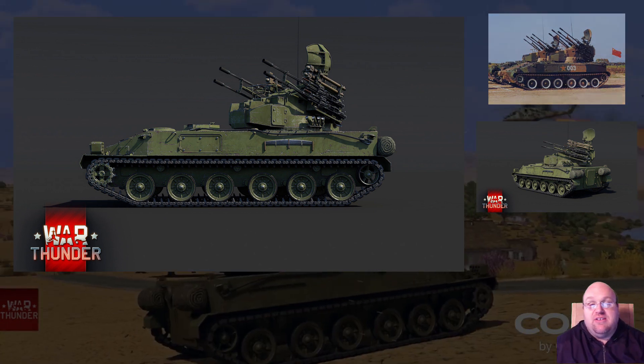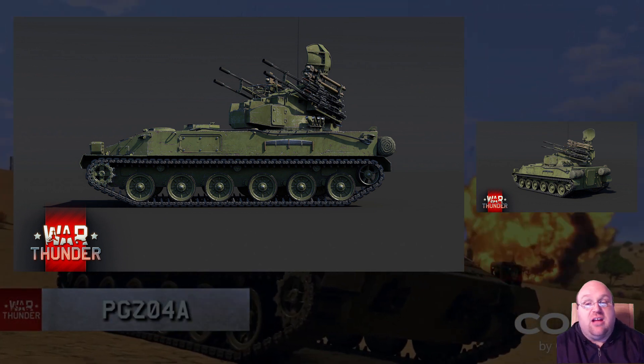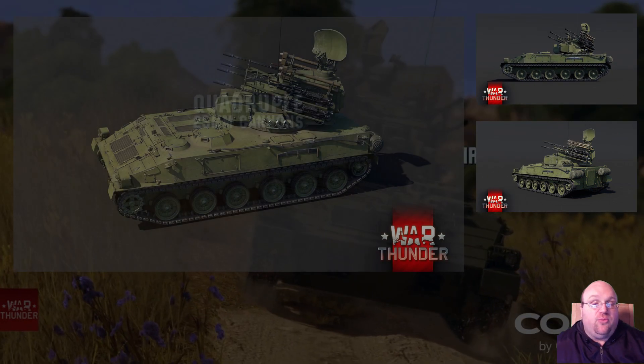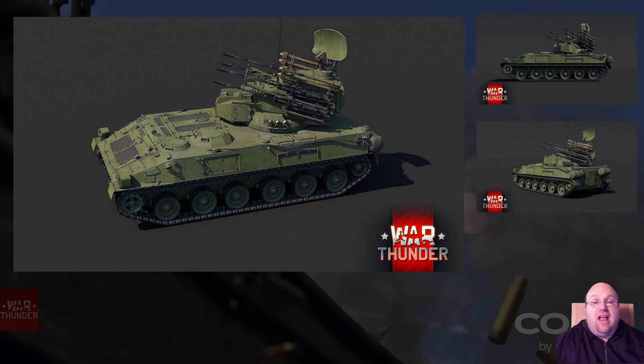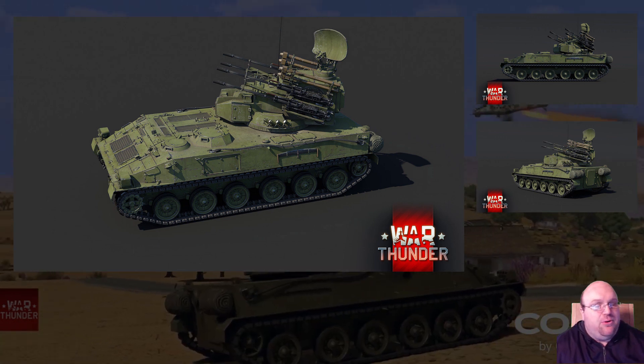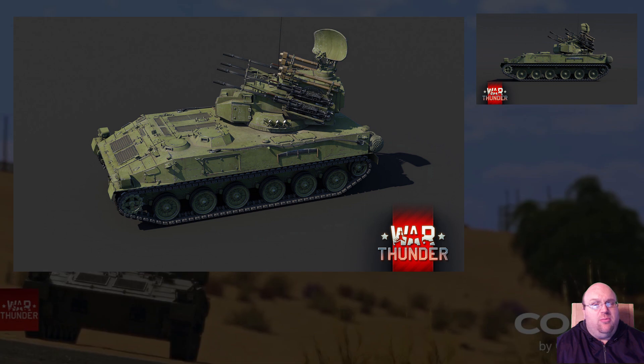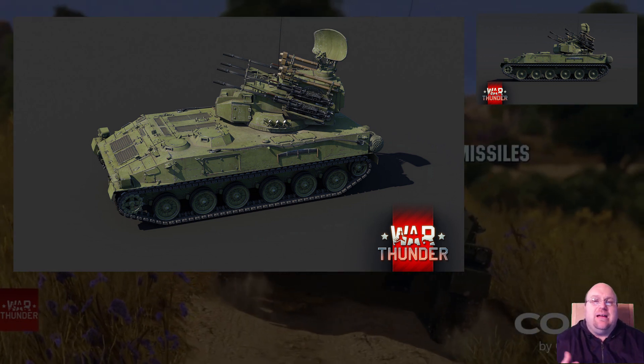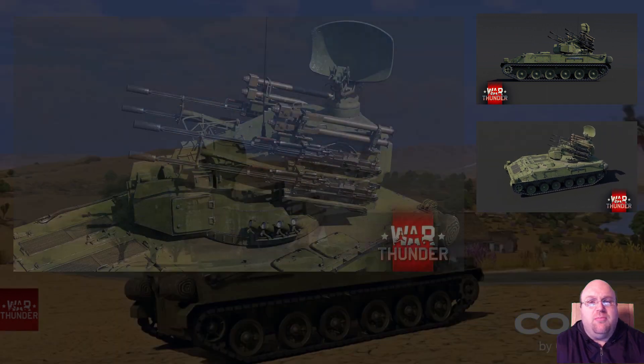Weighing in at only 22.7 tons, the PGZ-04A has a top speed of 55 kilometers per hour on roads with its 383 horsepower diesel engine. The light weight indicates similarly light protection — only 15 millimeters of steel armor. While equipped with a search radar, tracking is optical, so you'll need at least some clear line of sight to put your missile on target.